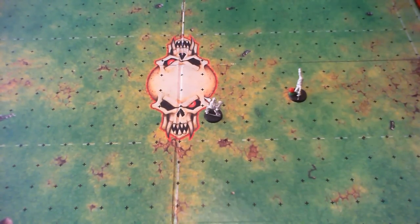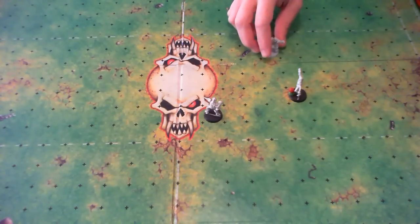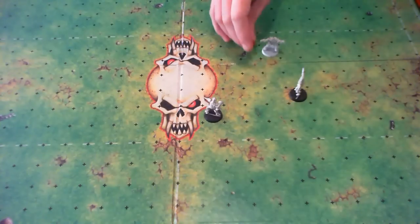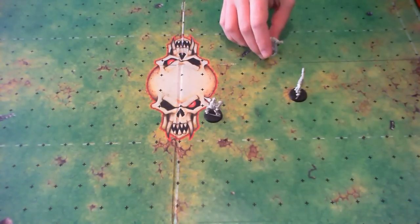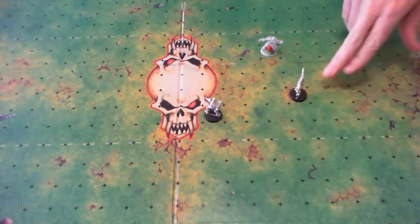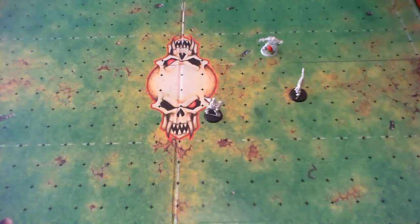One final note about passing: if the ball is caught by a player on your team who wasn't the intended target — say you try to reach this catcher but the ball scatters to this lineman and he manages to catch it — it isn't a turnover, as the ball is caught by one of your players. It doesn't have to be the intended target that catches it; if another player catches it, at least you get to finish your turn.